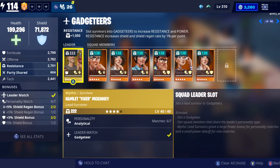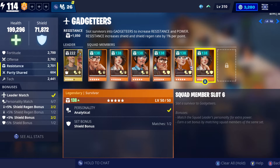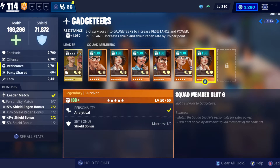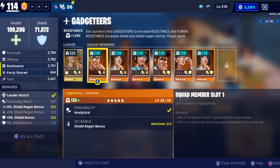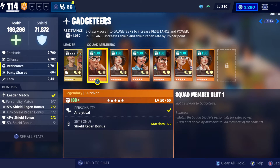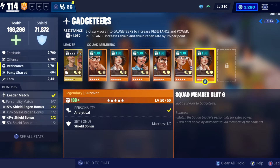The Gadgeteers tab increases shield and shield regeneration by one percent per point, and this is actually one of my best tabs. I still have one slot locked because I haven't finished some of my Storm Shield Defenses, but everything else is exactly as it should be. The lead is a mythic gadgeteer, and all squad members are analytical survivors matching the leader's personality, and they all have either shield or shield regeneration as their bonus — so nothing needs to change here.